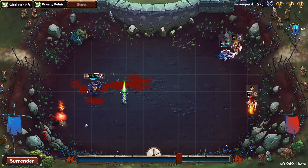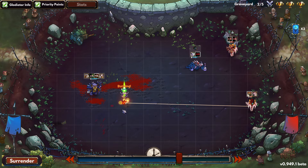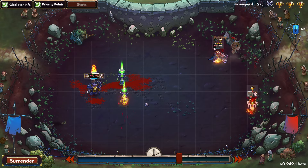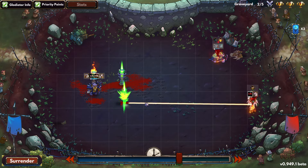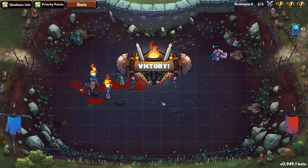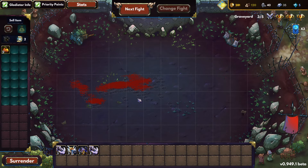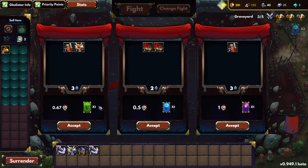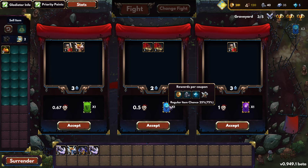The game also has multiple difficulties, and there is a permadeath feature. If you switch that on and any of your gladiators die, they are gone forever — you cannot revive them. There are a lot of different settings you can change to make the game as easy or as hard as you want, but strategy definitely comes into it. You can't just go into a battle with no strategy and expect to win.